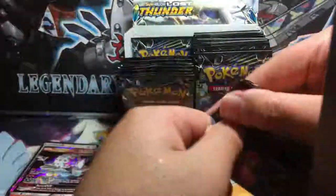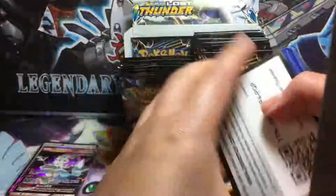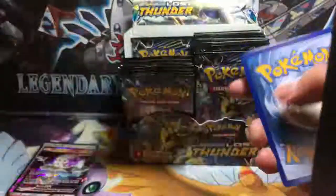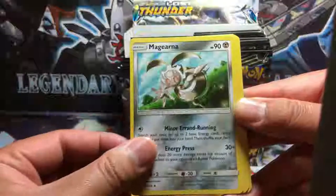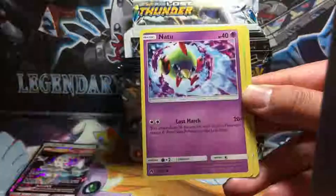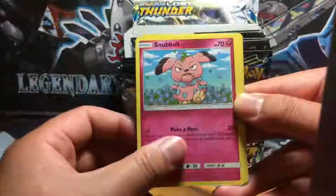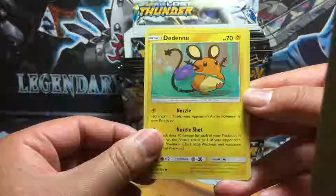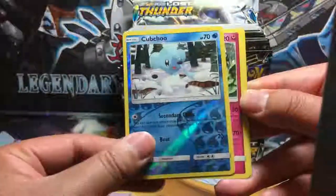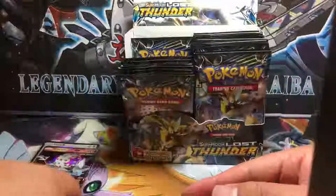Next pack is Golden Monkey. We got Hitmontop, Magearna, Fairy Charm, Natu, Chikorita, Snubbull, Ralts, Dedenne reverse holo, and Clefairy. The rare in the pack is Wigglytuff, non-holo rare.